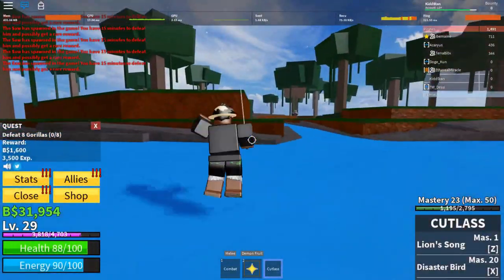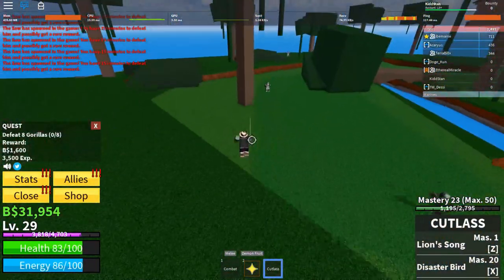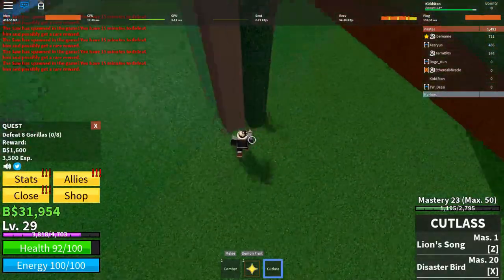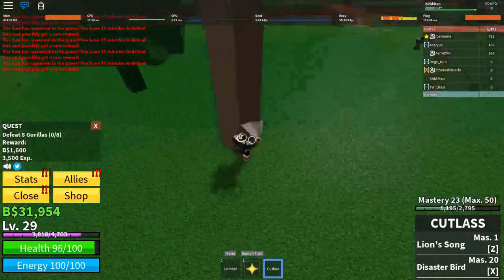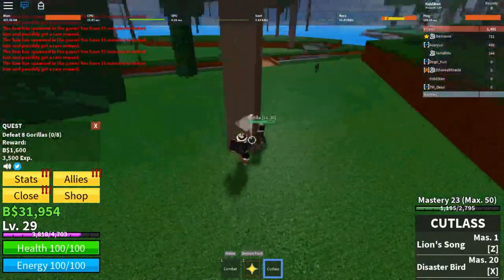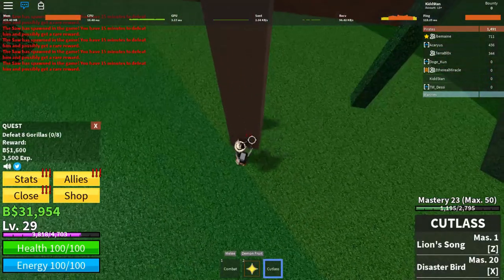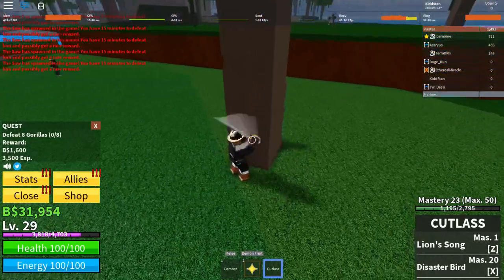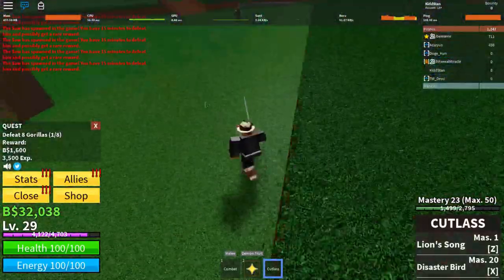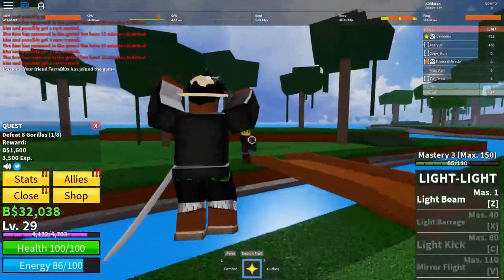The trees on this island are thinner than on the other island. What you want to do is come over here and position yourself behind a tree trunk to use it as a shield. You want to get positioned so that you might get hit a few times but the tree mostly blocks the gorilla's attacks. Use that tree stump to shield yourself and then you can easily farm those gorillas.